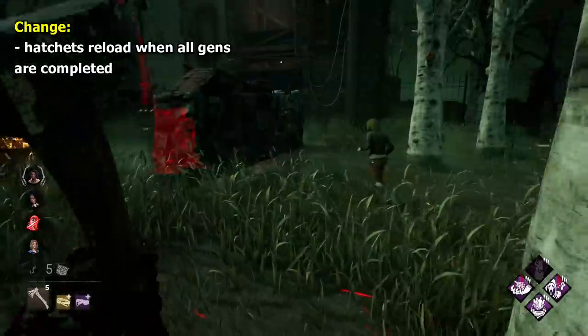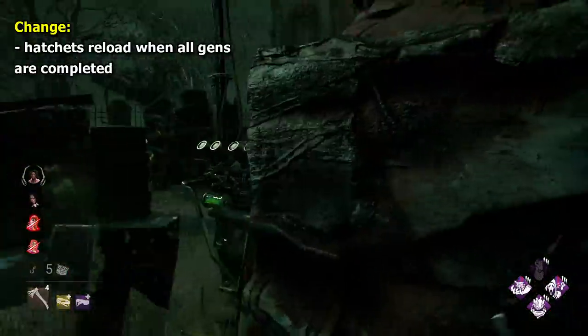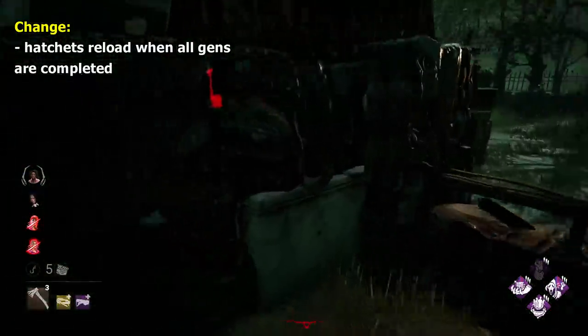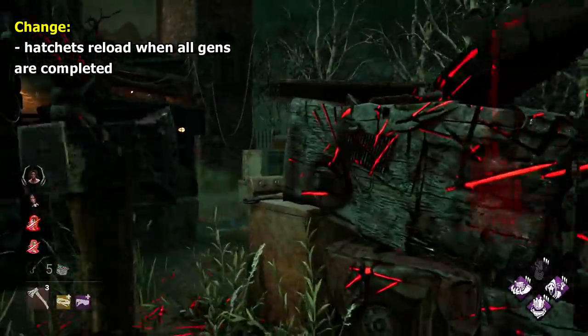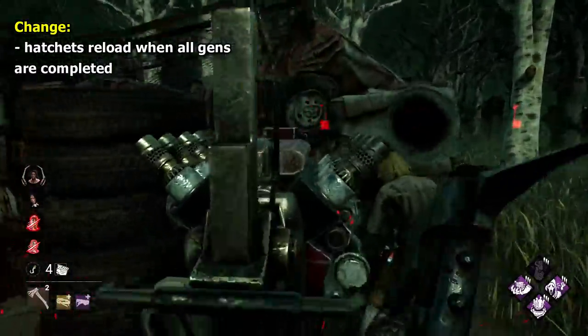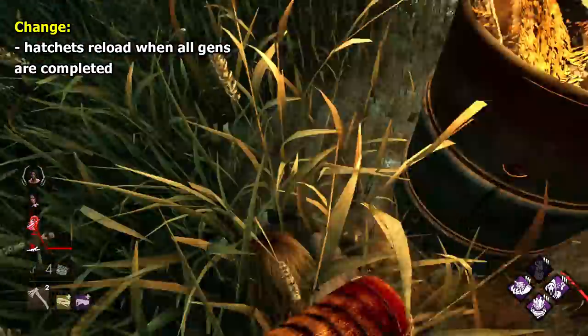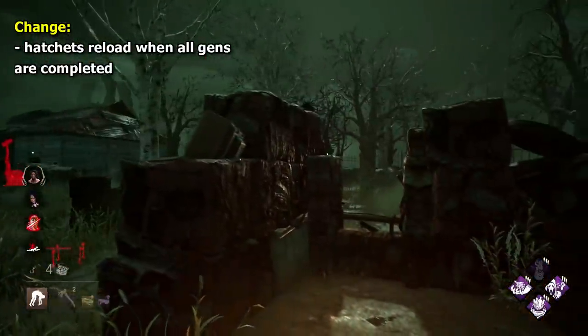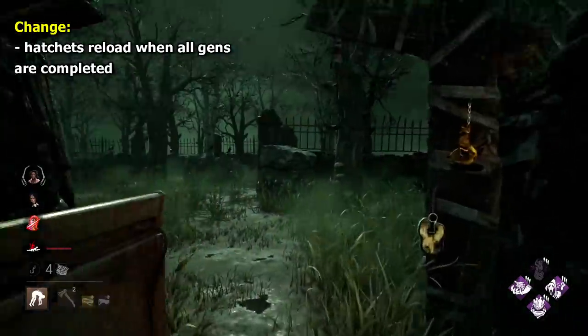For Huntress, I'm going to suggest another kind of weird change. I'd like to see her get a similar mechanic to Plague, where once all gens are completed, you get your power. For Huntress, this would be a full hatchet reload once all gens pop. I think that could be nice, giving you the ability to instantly pressure and not have to worry about reloading. It wouldn't exactly come in handy every game either — it would just be this nice little passive help now and then.